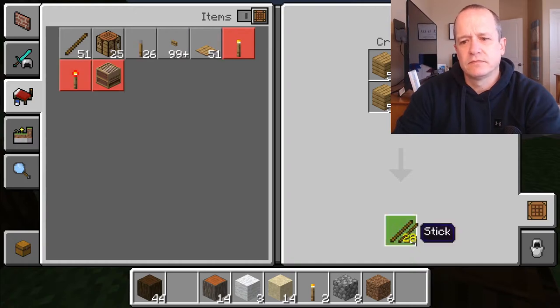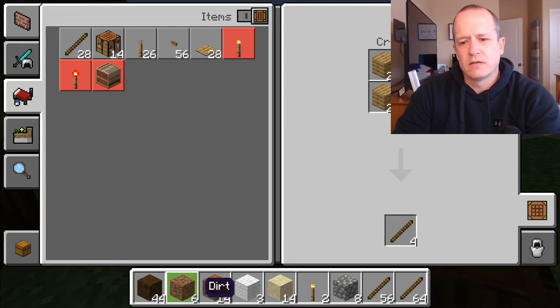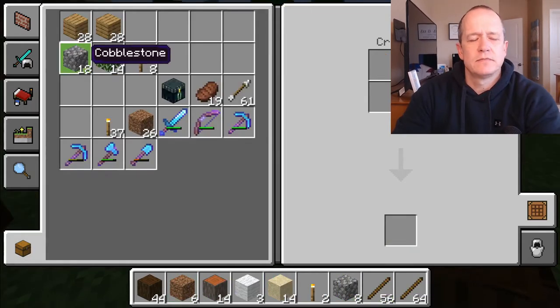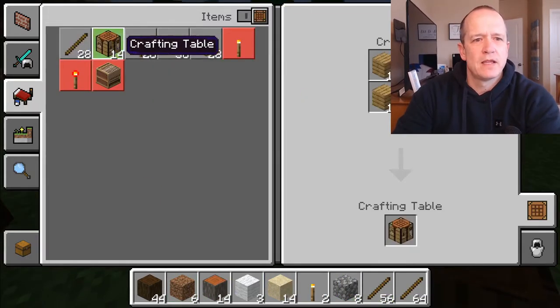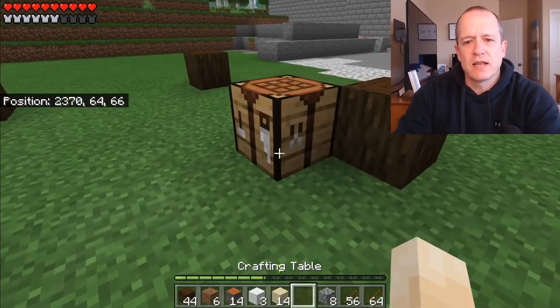30 clicks and there you go — there's 120 sticks. Now let's get our crafting table and put it down inside of the house.